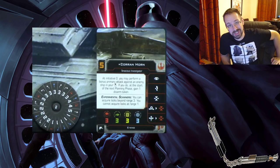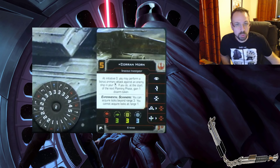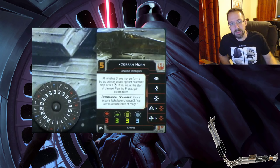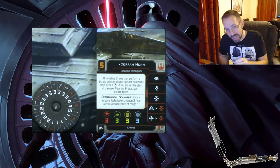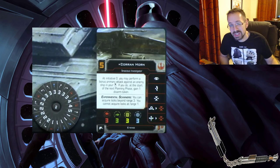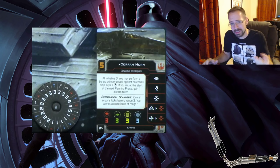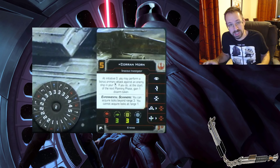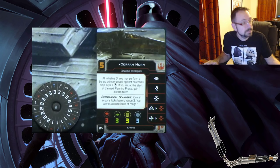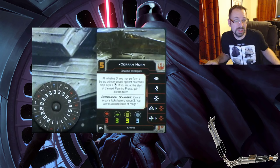One thing that's interesting to me is that you can't take the same action twice. But let's say you target lock, then get a free action and want to boost into target lock — since it's a red target lock versus your white target lock, is that still considered the same action? One's printed in one spot, one in another, and they're different colors. I don't know how all those rulings are going to come out, but these are some of the questions that arise — they didn't answer every question.